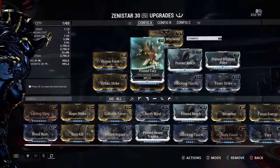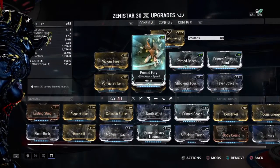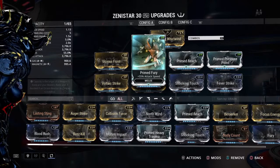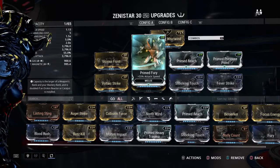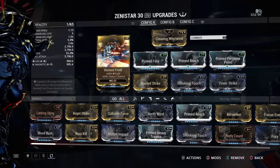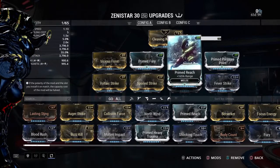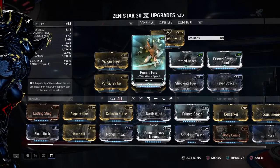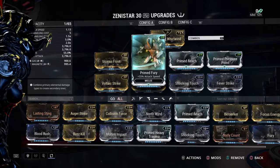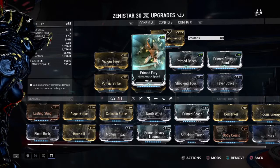This thing is going to take a whopping three Forma for melee weapons — a little on the steep side, but well worth it, especially if you've got those prime mods you need to get there. Hopefully you didn't sell off stuff when they had that opportunity, because now it's locked down where you can't trade stuff like Prime Fury.